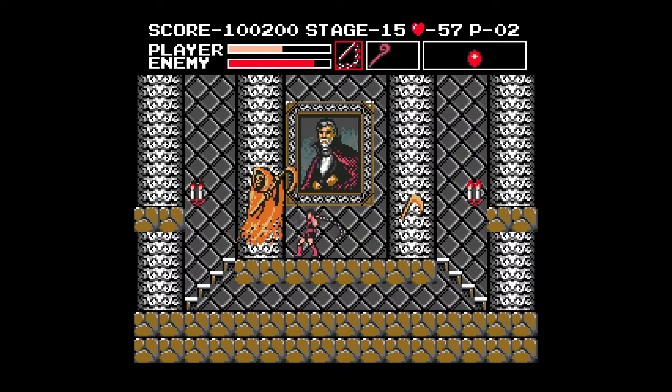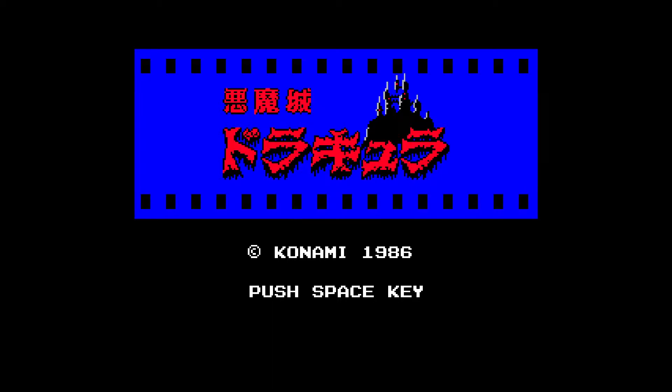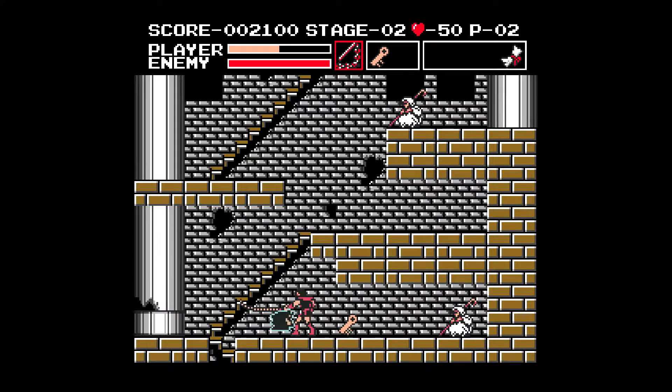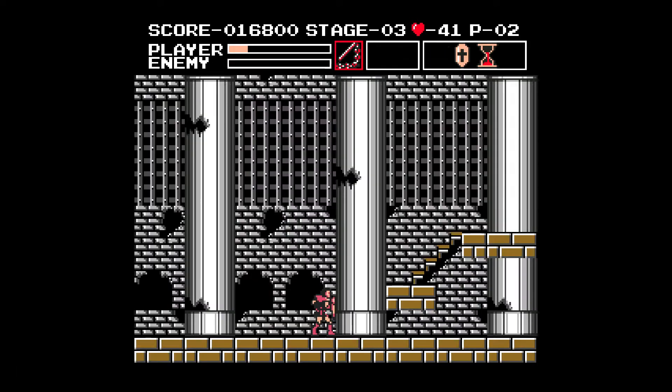I have not found a single extra life throughout my entire playthrough of this game. That is especially detrimental since if you get a game over, you get booted right back to the title screen - there are absolutely no continues. It is ruthless. Most levels are about three times as long as their NES counterparts, and only being able to die twice makes it practically unplayable without save states. I use a save state every time I enter a new level.